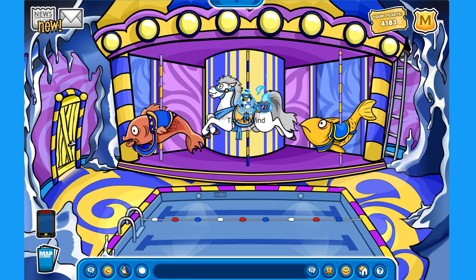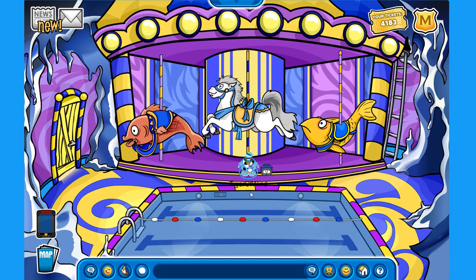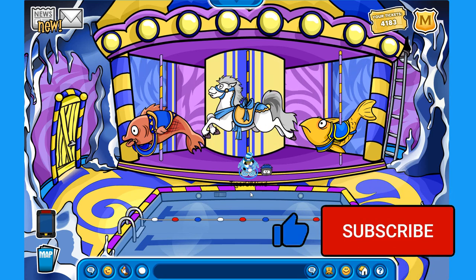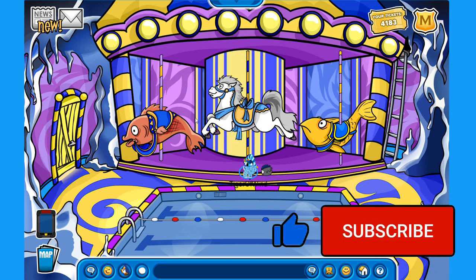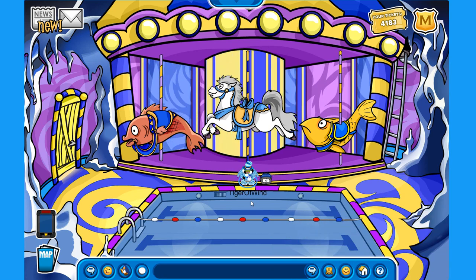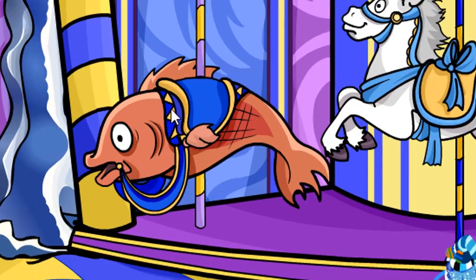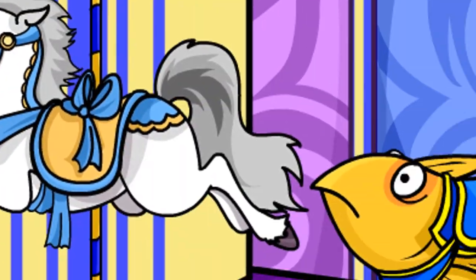Hey everyone and welcome back to Club Penguin Rewritten! Today I'm going to show you the location of the brand new pin hidden somewhere on the island, and also this room over here — the underground pool — turned into a carousel, which just looks amazing. We can ride a mullet, a horse, and a fluffy.